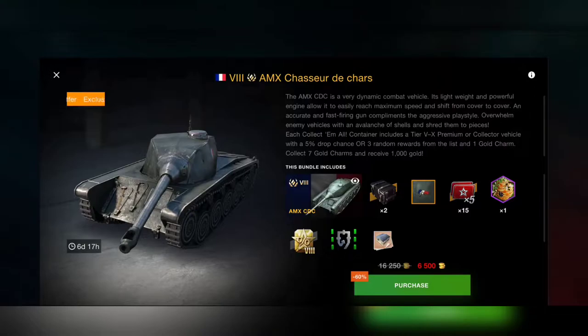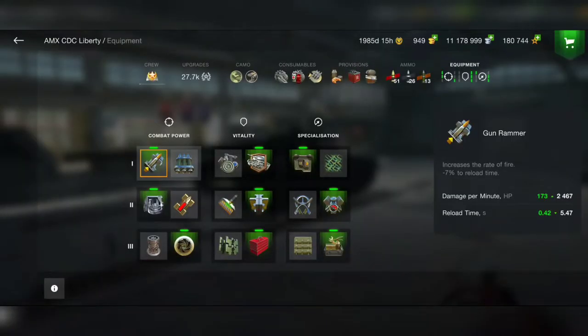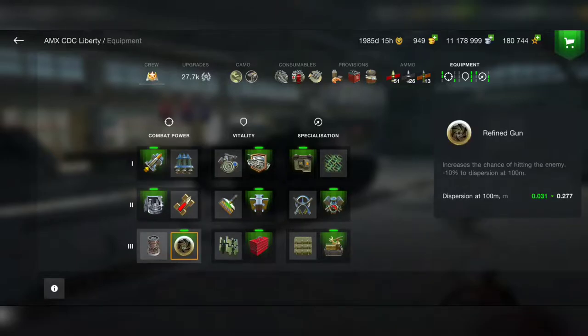For 6500 gold you get the legendary camouflage, 15 ammo container certificates, crew combat experience, free XP, and the tank is completely upgraded — not a bad deal at all. I have this tank in my garage right now. We have a great DPM for a tier 8 medium tank: 2400 DPM is already OP, better than most tier 8 medium and light tanks. Speed and gun accuracy are also great, making it a very dynamic tank.